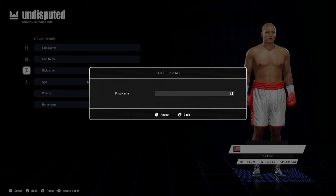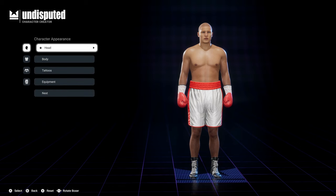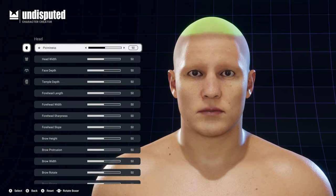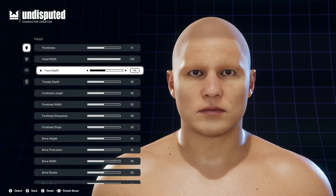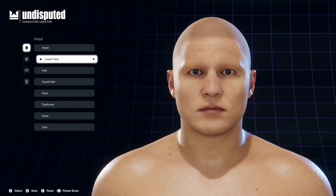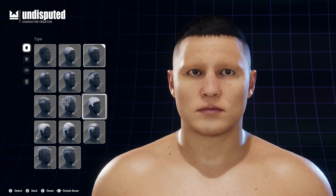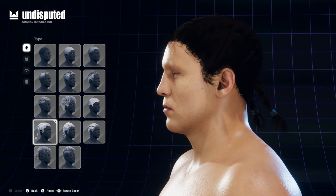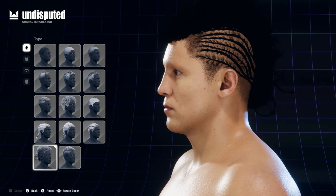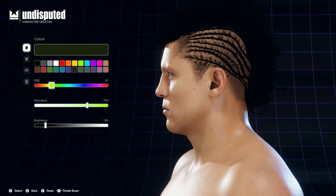I just want to show you some of the customisations that are available because I know some of you will be interested, though more of you will probably be more interested in the actual fighting style. Just looking at how customisable it is — how pointy your head is, how wide your head is, how much depth to your face. For me it's a little bit unnecessary. I would have liked to have seen them concentrate more on the game mechanics rather than how each fighter looks. I think I spent near enough 30 minutes creating my fighter and it really did not add anything to the game.